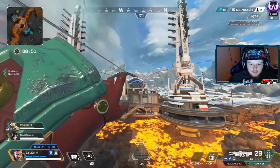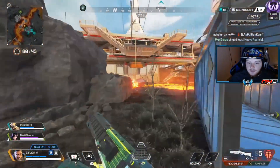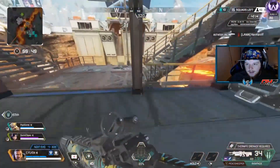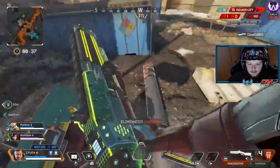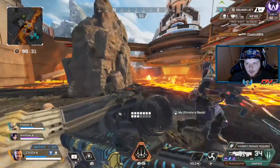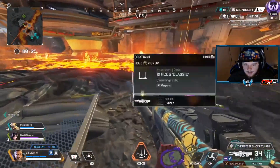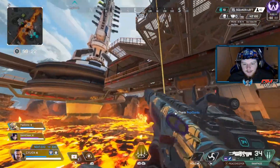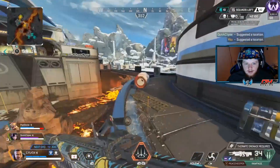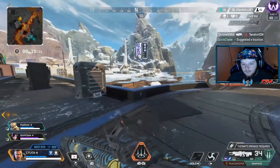When you arrive to third party and the fight's finished with people knocked, make sure you thirst those people. It's common sense to some but a lot of people still don't realize it — you get free KP out of it. If the team that knocked him is dead, you get the kill right there. If it's late game and you already have six kills — kind of max KP — give those kills to teammates if they only have three or four. Let them know there's a kill on the ground and make sure they thirst it.